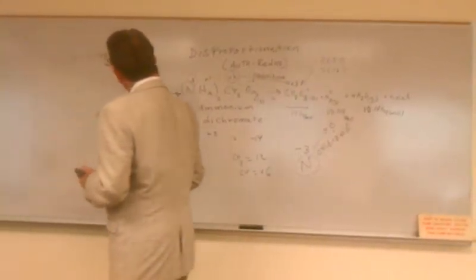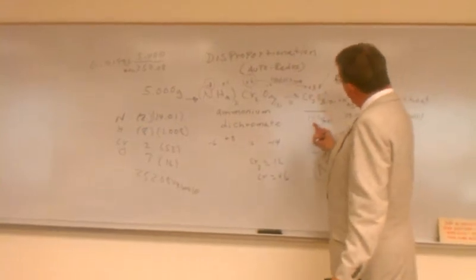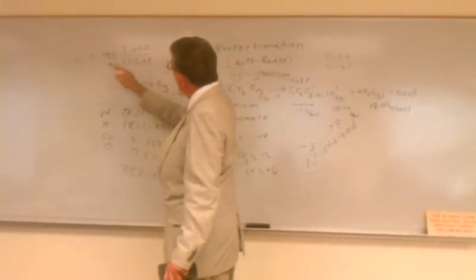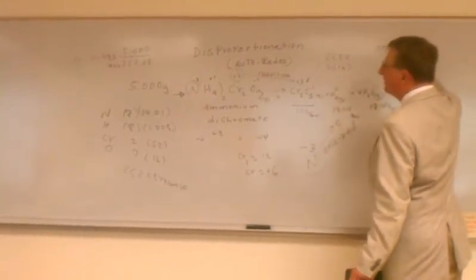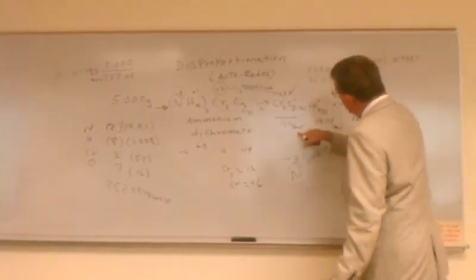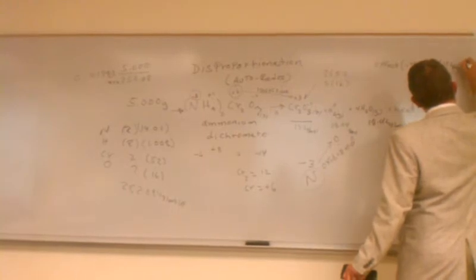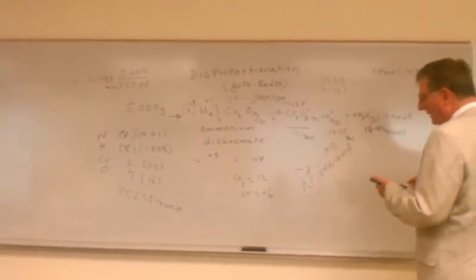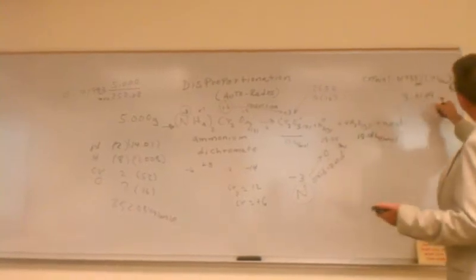0.01983 moles. According to the stoichiometry, every mole of ammonium dichromate gives me one mole of chromium(III) oxide. So if I heat up five grams of this and let it disproportionate, I expect that many moles of Cr2O3. So I expect 0.01983 times 152 grams per mole of the chromium(III) oxide — multiplying that out, I get 3.0149 grams.